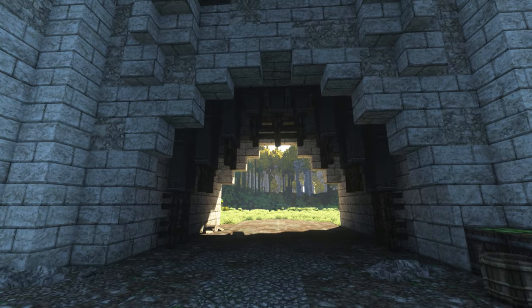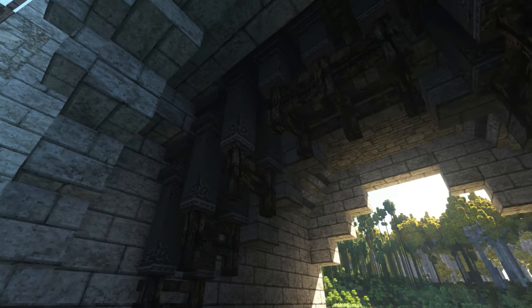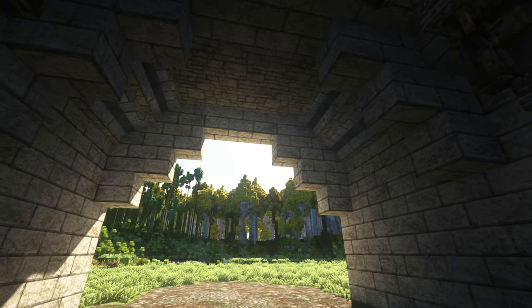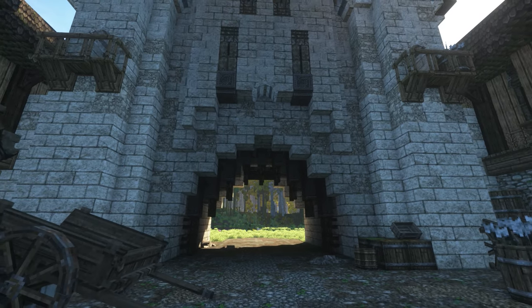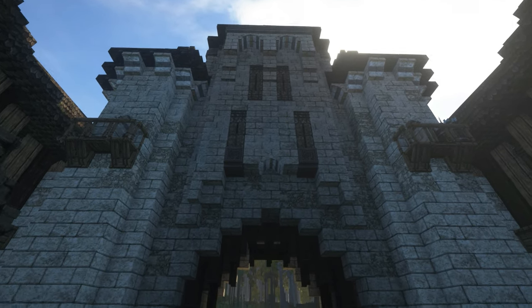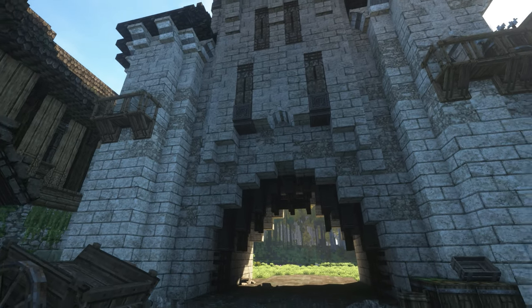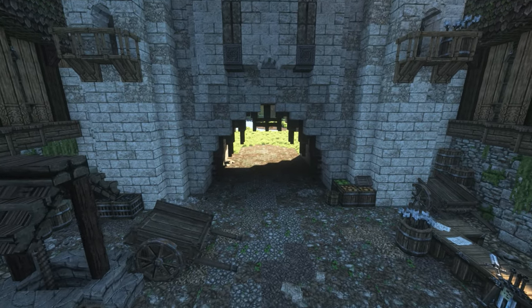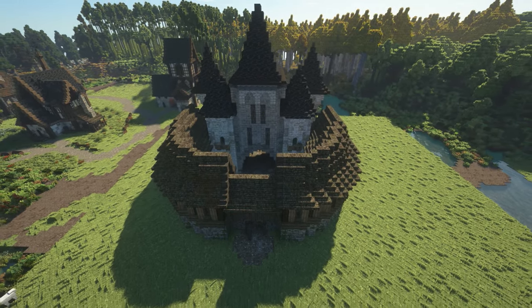This is the main gatehouse right here. You can see the iron bars — this is actually nether brick fencing, and there would be another one right there, so it's actually two of them back to back in the final build. We also have murder holes right here where they would pour hot tar — or in this case, lava or something like that — on any invaders who got past the first gate and were trying to get through the main gate.